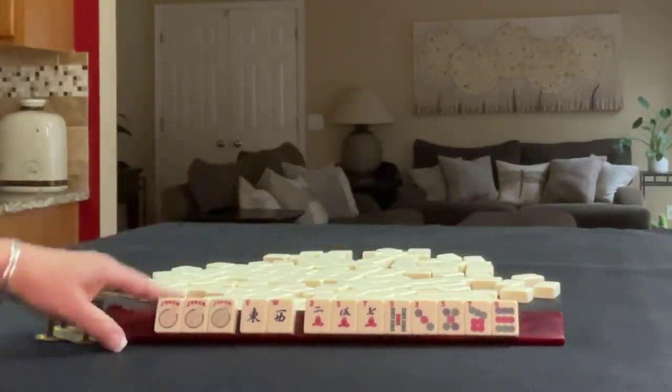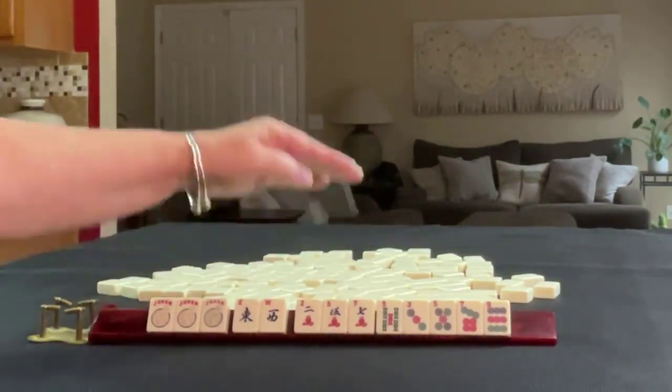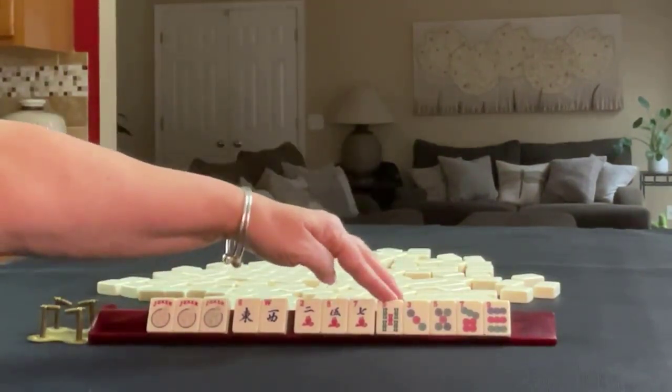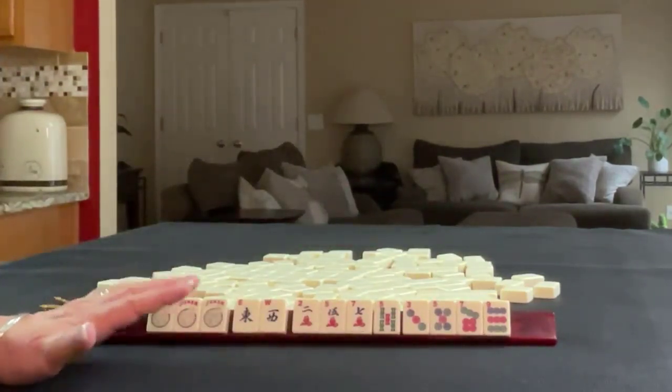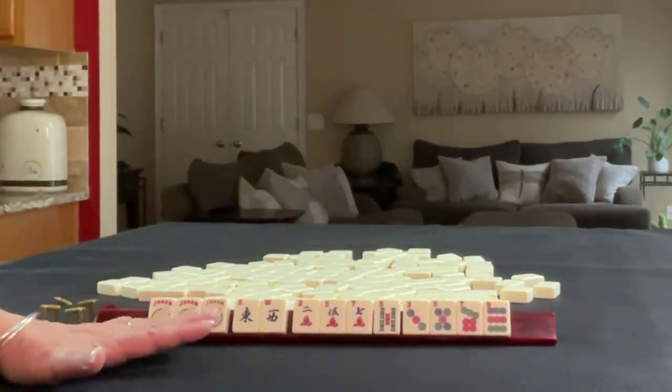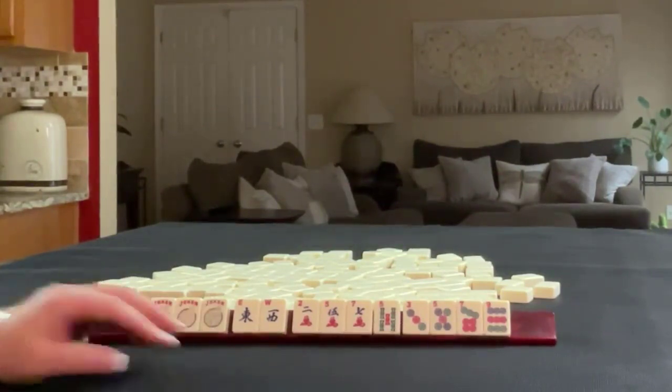Jokers, East and West, two, five, seven in cracks, five bam, three, five, seven, nine in dots. All singles. If these were your tiles, what would you focus on and what would be your first pass?